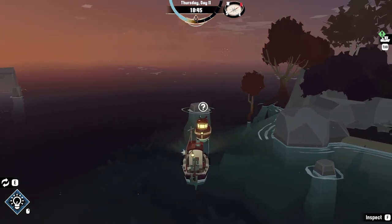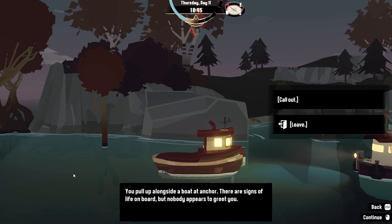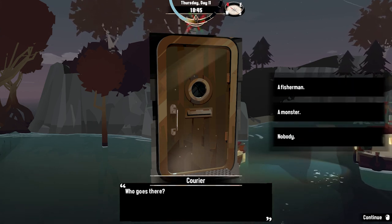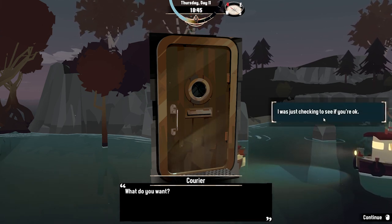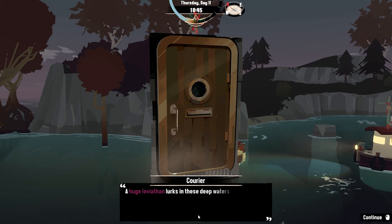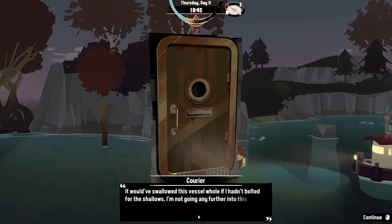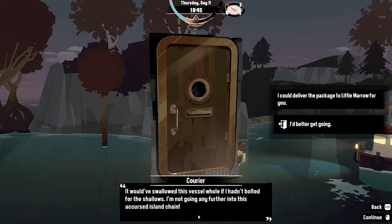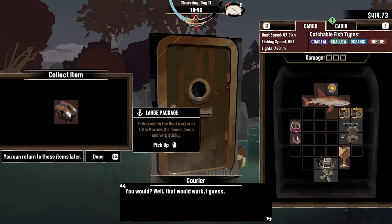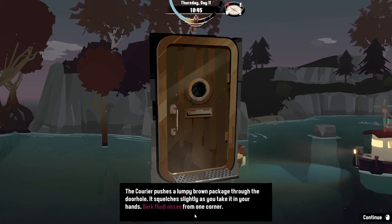Hello? 'You pull up alongside a boat at anchor. There are signs of life on board but nobody appears to greet you.' Almost immediately a small slot in the door snaps open — a pair of frantic eyes peer out at you. 'Who goes there? A fisherman. What do you want? I was just checking to see if you're okay. Do I seem okay? No, I'm very much not okay. I'm supposed to be delivering this package to Little Marrow but I'm being stalked. A huge leviathan lurks in these deep waters — I've seen it. It hung in the water, its gaping mouth just below the boat. Would have swallowed this vessel whole if I hadn't bolted for the shallows. I'm not going any further into this accursed island chain.' Well, let's offer to deliver it for him. 'You would? Oh, well, that would work, I guess.' Large package — it's dense, damp, and very sticky. Okay, we'll take that.